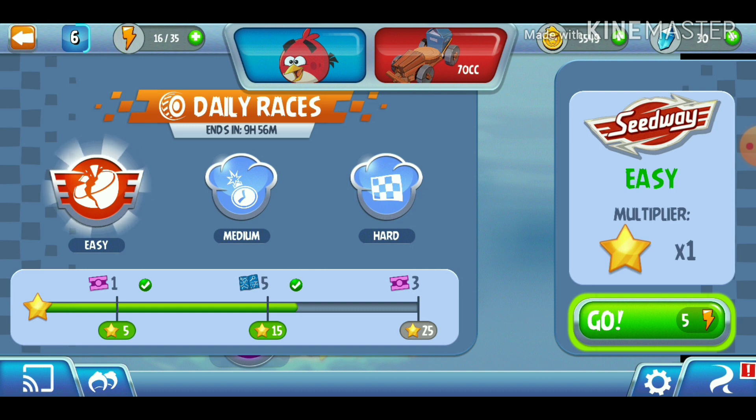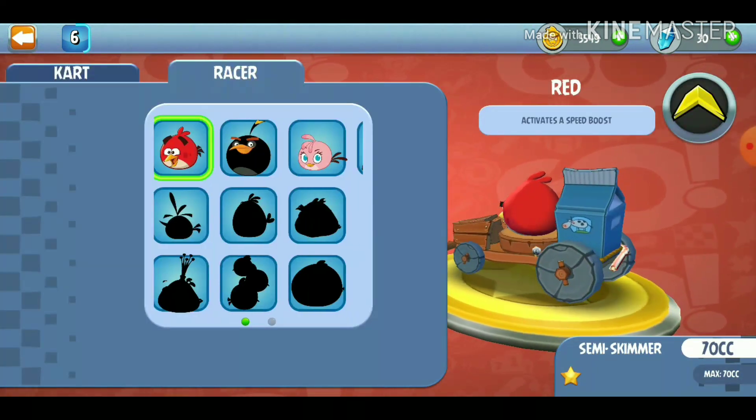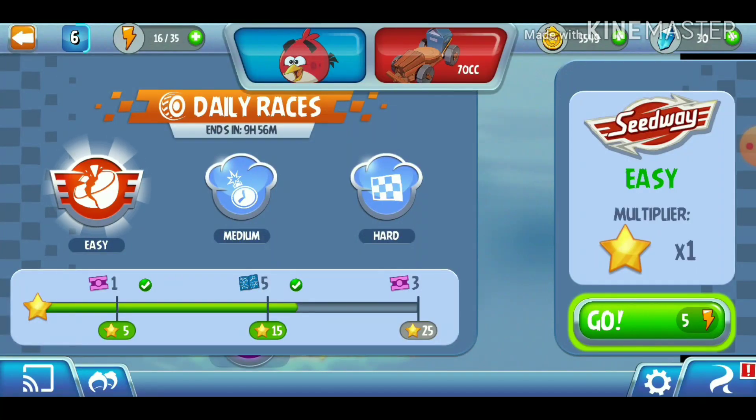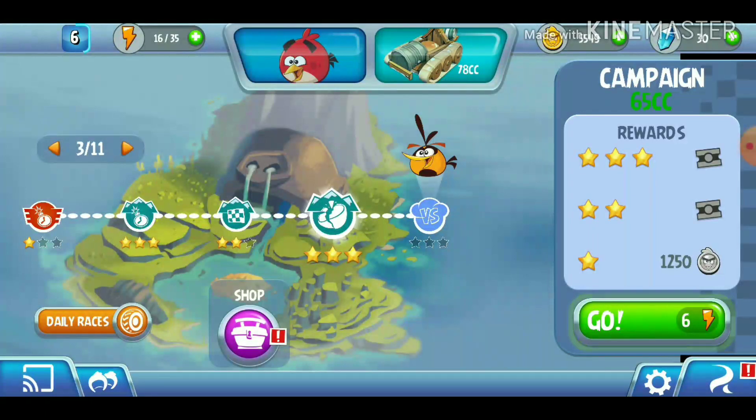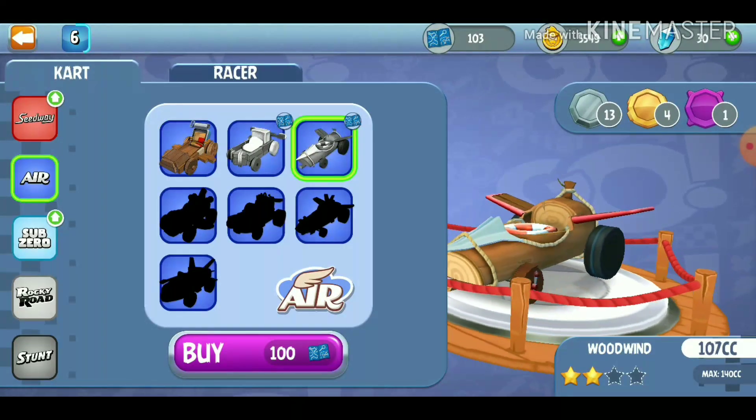All we need to do is defeat Stellar - I mean, Bubbles - which is our next character. So without any further ado, let's go upgrade our car to Woodwind, which is awesome.